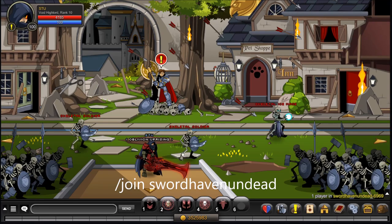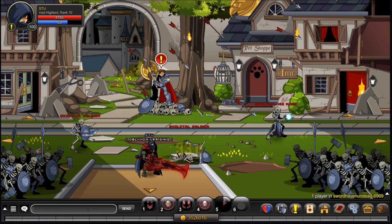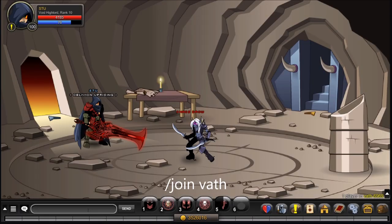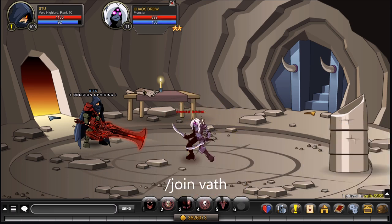In the very first room there is your Skeletal Soldier — only 400 HP, so not bad at all. The next thing you'll need is a Chaos Drow slain, so /join vath. Once you're in Vath, here is your Chaos Drow.